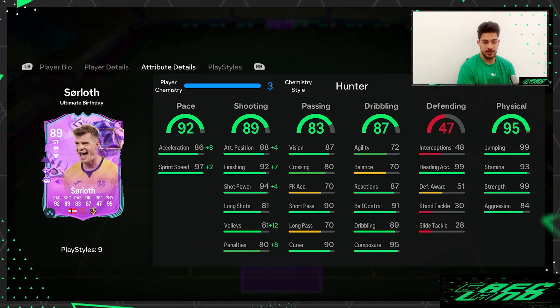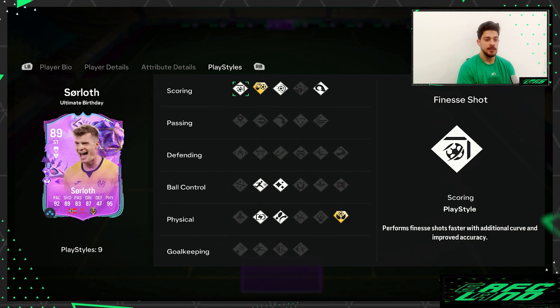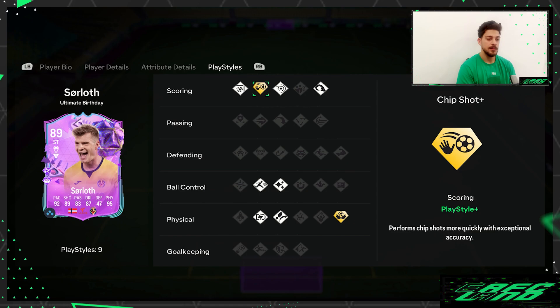Jumping is 99, stamina 93, strength 99 — that is crazy. Aggression is also high. With jumping and strength both at 99, based on the stats alone I know you shouldn't be able to take the ball off of him. Defending isn't good, but heading accuracy is 99, so you should really rely on him for crosses, headers, and scoring on corners.